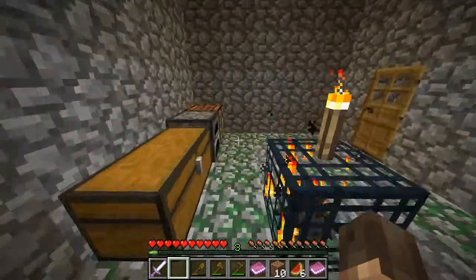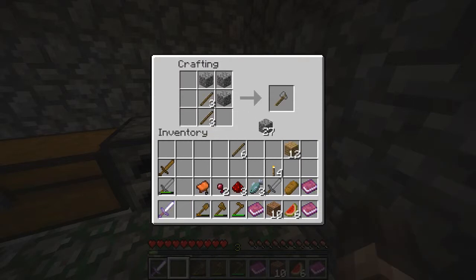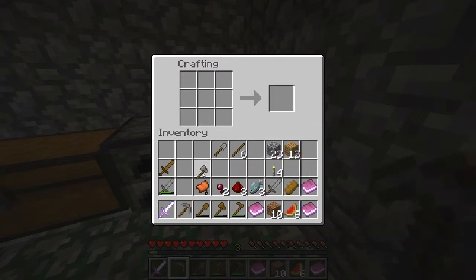I think it's time to make some stone tools. Got plenty of wood for now, so let's make some sticks. Let's make an axe, let's make a shovel, let's make a pick. That should be good for now.